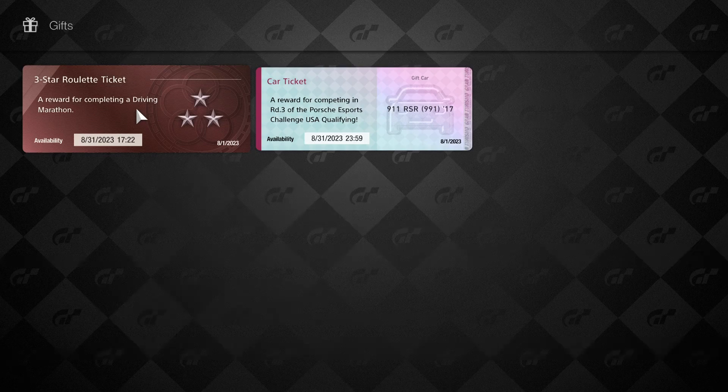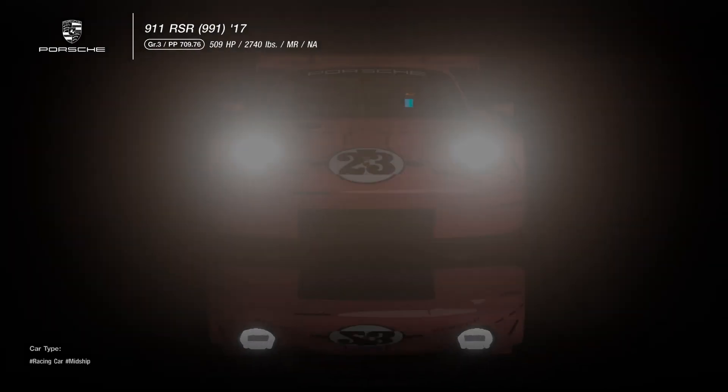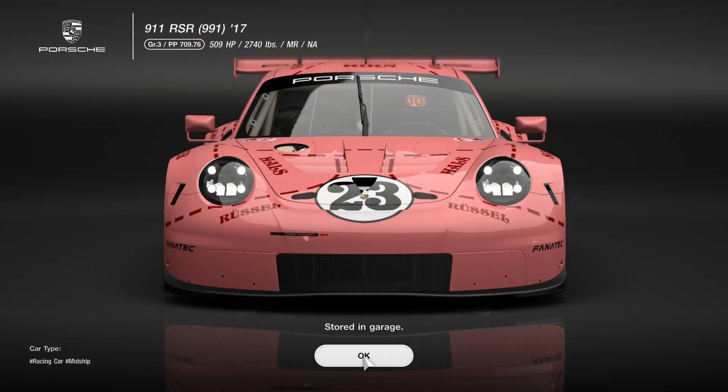Before we get any further into the episode, if you guys did the time trial challenge for the Porsche challenge, you should have already received your 911 RSR grade 3 race car with a unique pig livery.